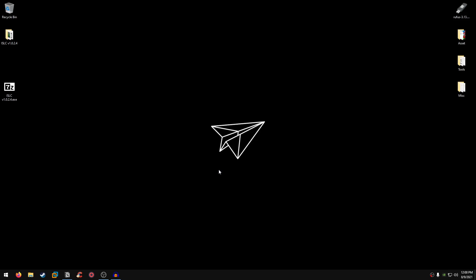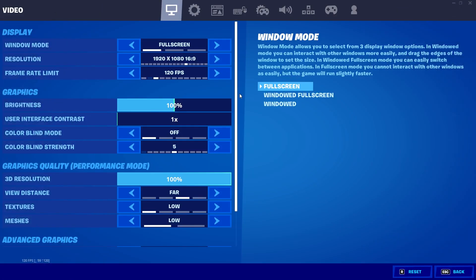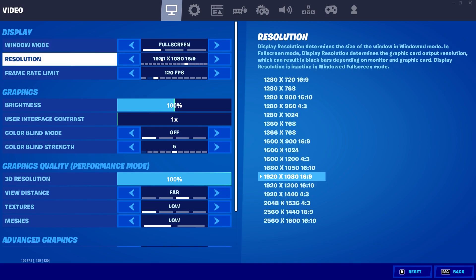Now for the best Fortnite in-game settings for Chapter 2 Season 7 to get the lowest input delay and max FPS. Open Fortnite and go into Settings. For Windowed Mode, always set it to Full Screen — it gives both the lowest input delay and maximum FPS. For resolution, I play at my native 1920x1080, but if you have a low-end PC try 1600x900, or 1280x720 for even lower-end systems, which will give you a lot more FPS.